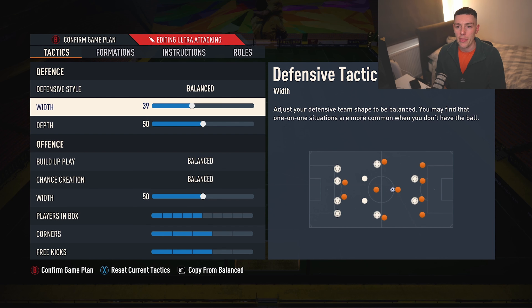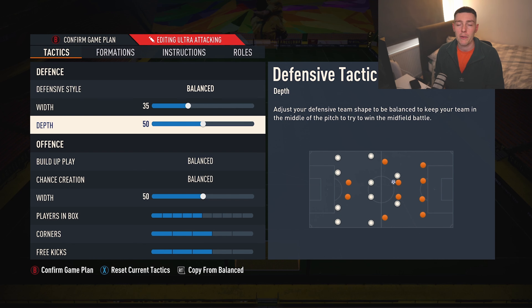Defensive width — as with all our five-back and three-back formations, we play 35. The way it sets up is very tight in the middle, and the midfield is nice and bunched. It's very, very difficult to break down. Honestly, when I play this formation, it's the hardest to break down in the game.